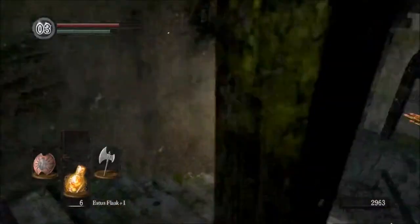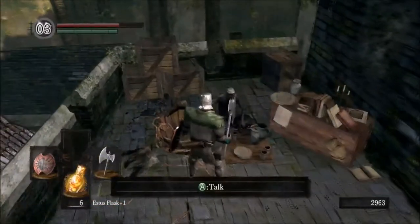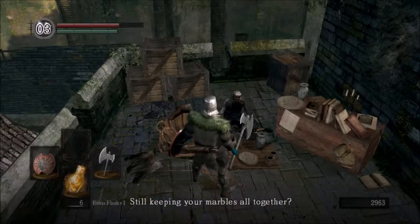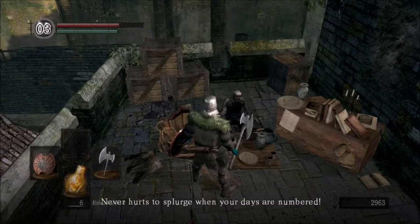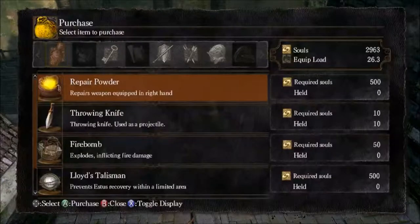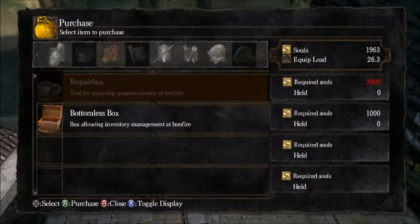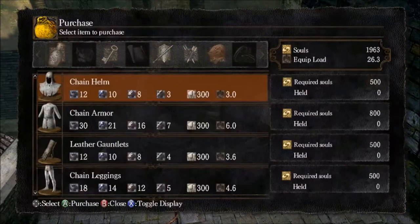We'll go back down here. In this area we have an undead merchant. My days are not numbered, good sir — I take offence to that. I will have your residence key, however. I don't think I need anything else from you — we're doing quite well in terms of equipment.